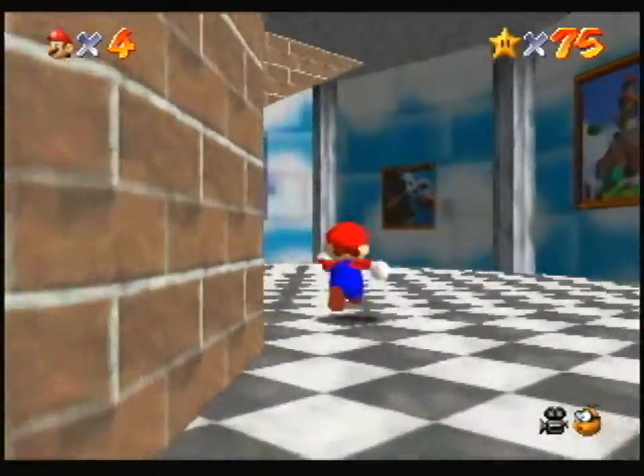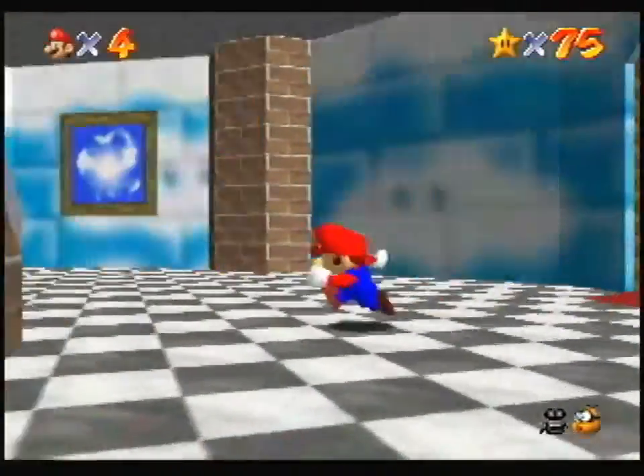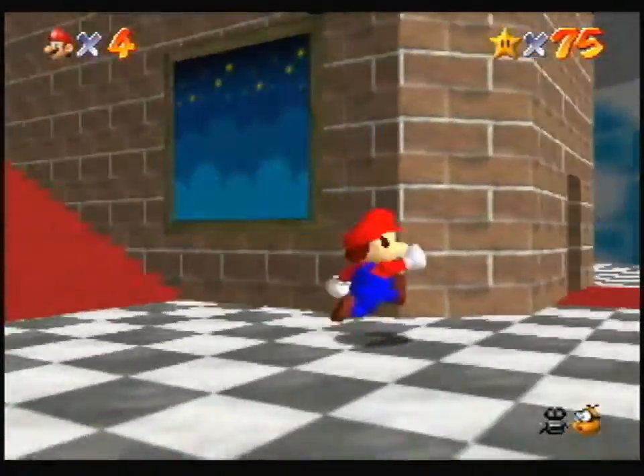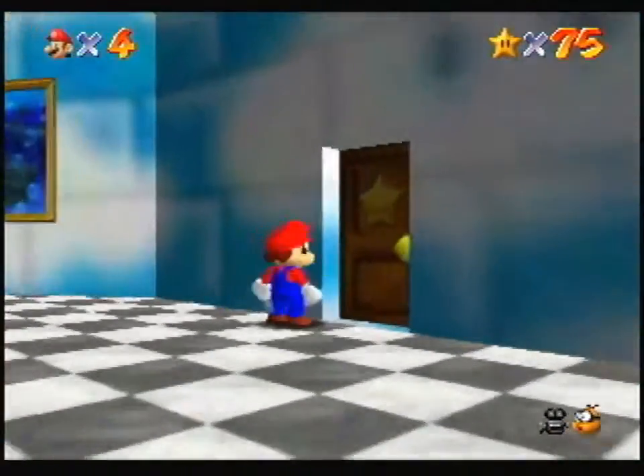That's where I came in, right? The plain wooden door. There are two toads next to each other. There's a staircase here that leads back down. Let's just go in this door and see what's in here.